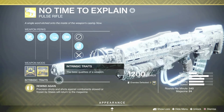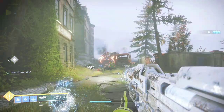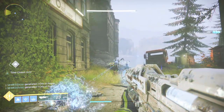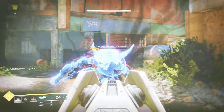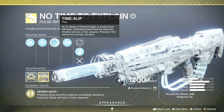The intrinsic perk is called Rewind Again — precision shots and shots against combatants slowed or frozen by Stasis will return bullets to the magazine. In layman's terms, shoot an enemy in the crit spot (normally the head) and you get the bullet back. If an enemy is frozen, you can shoot them anywhere and get your bullets back. Since No Time to Explain is a three-round burst pulse rifle, when you shoot a frozen enemy you get three rounds back for every trigger pull.